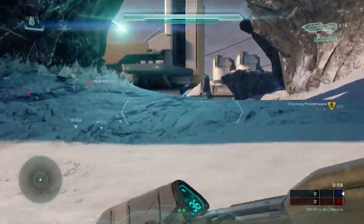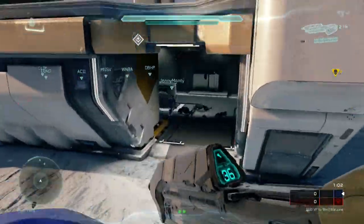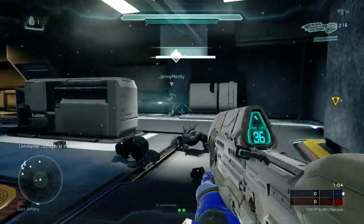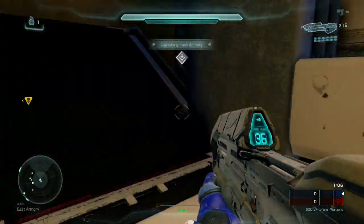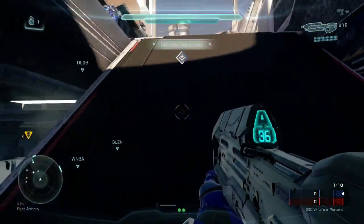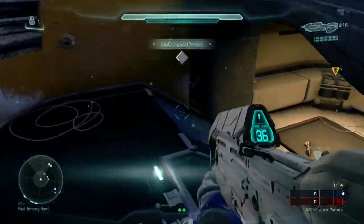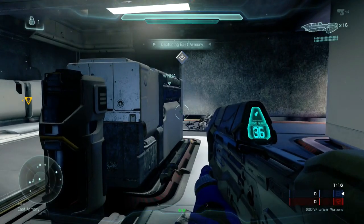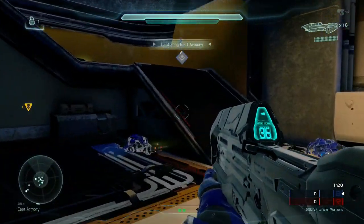Early on in the game you don't really have access to a lot, but as the game progresses you get access to more and more powerful things, leading up to scorpions, and wraiths, and banshees, and sniper rifles, and all kinds of great stuff. Here I am in the armory, which is just a little bit further out. The base is kind of on the edge of the map, the armory is a little further, and then in the center of the map is the fortress.